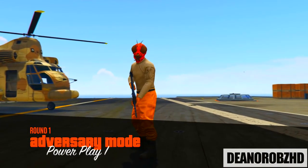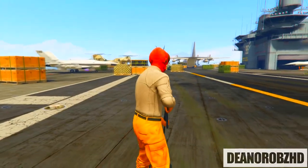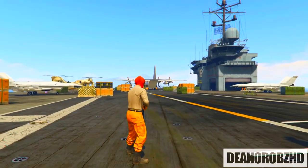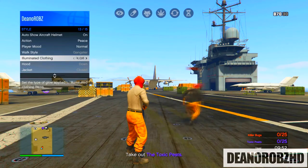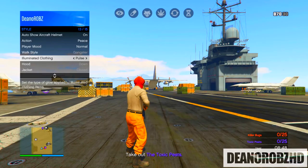Once you have spawned into the session, the first thing you want to do is bring up your interaction menu, go into your Style, go to Illuminated Clothing, and spam the right D-pad for 30 to 40 seconds. If you are on PS4 after the 30 to 40 seconds, you can go ahead and suspend GTA by loading an application like YouTube or trimming a clip. If you are on Xbox One or PC, you will have to wait until you've been kicked for being inactive and idle. We will get back to you once you've been kicked.